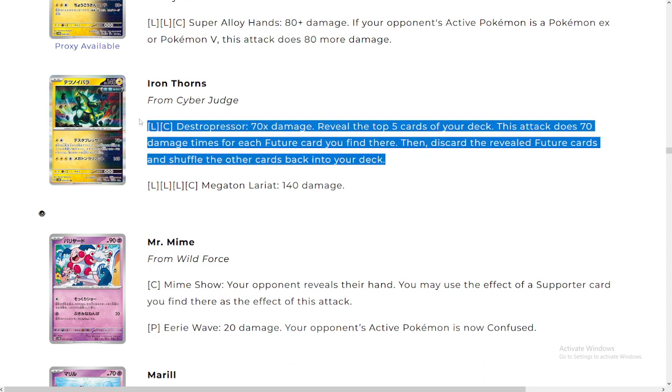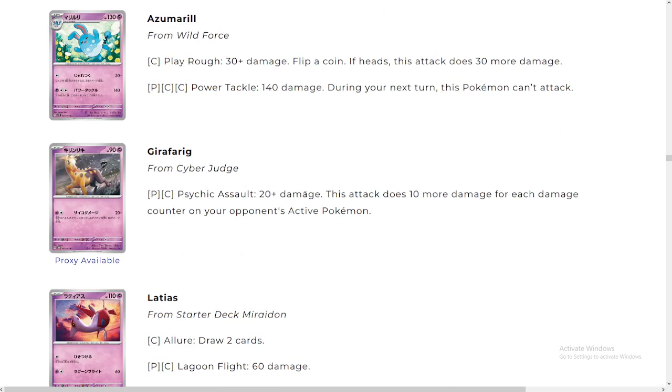There's gonna be certain decks that run future cards — supporters, Earthen Vessels. You could Super Rod all your future Pokémon back and then use it — run like four Super Rods in a deck. You would have to really mill through the deck: Ultra Balls, Earthen Vessels, Poké Stops galore — everything to go through the deck — toss out everything, then Super Rod back three Pokémon twice. And you'd still not lose the game but still do 350 damage. Absolutely insane — this is crazy.